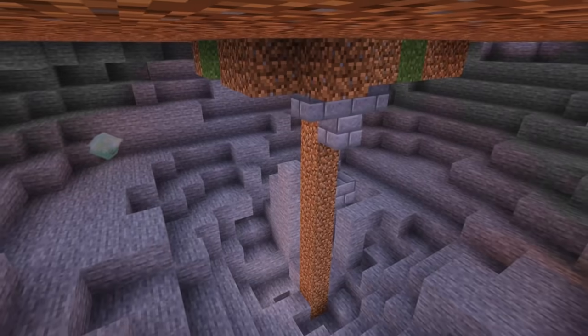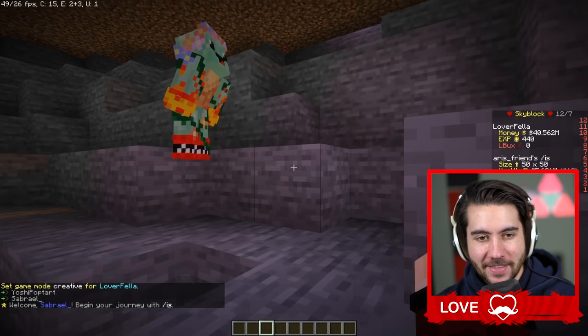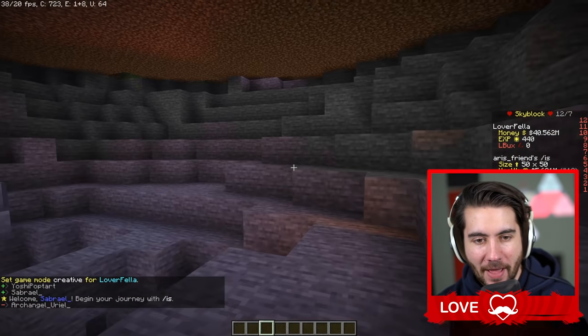Today we're gonna see how long we can secretly live underneath this group of players' Skyblock island. The whole time we're here, we're gonna use creative mode to literally build them a brand new secret base and give it to them for free. Can we do this before they catch us? Name tags are off. They can't see us. There's Ben up there and they are literally right above us.